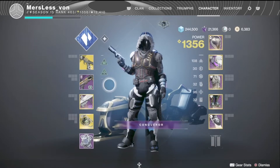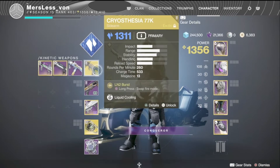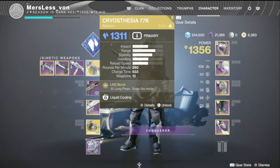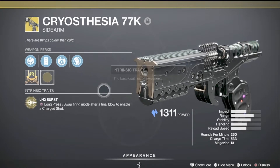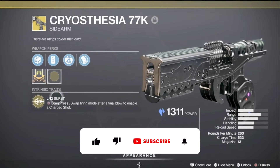What's up guys, Merciless Vaughn here with another weapons you should look out for video. A weapon you should look out for is the Cryostasia 77K. This is a weapon that came out with Season of the Splicer a few months ago. It recently got a buff in the 30th anniversary update, so I just thought I'd do another video on it after it got its buff.